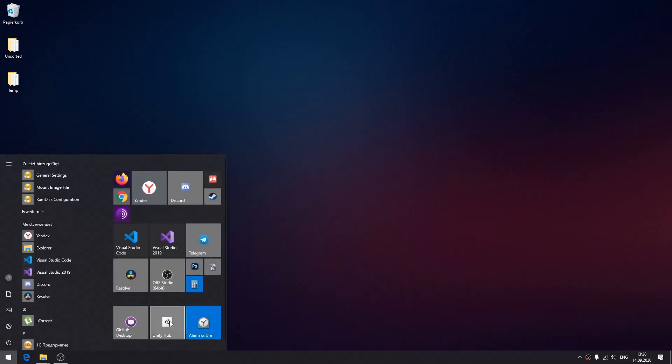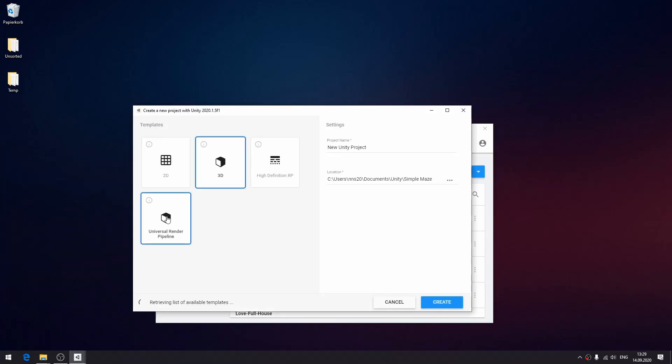In this video, I will show you the entire process of how I made it. But before I can even start working on the game, I need to set up the Unity project first. So I open Unity Hub, New, Universal Render Pipeline, Create.